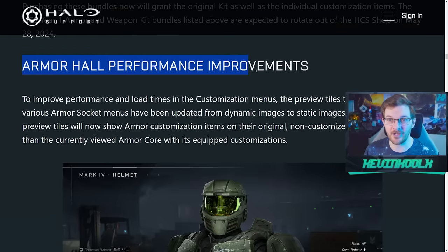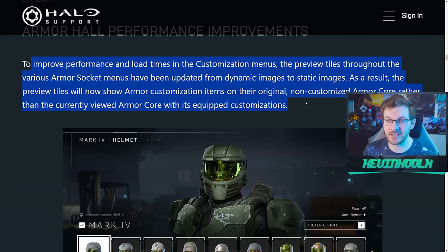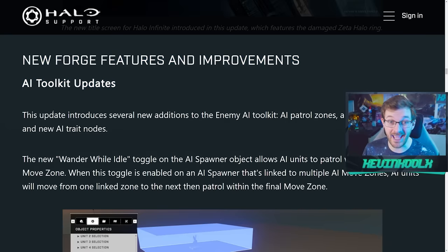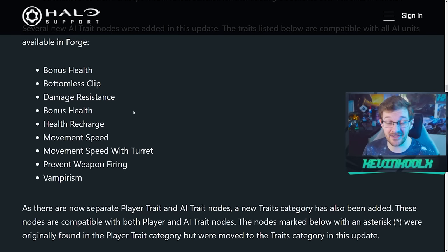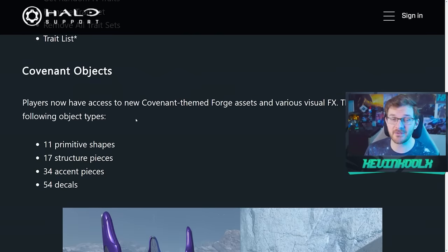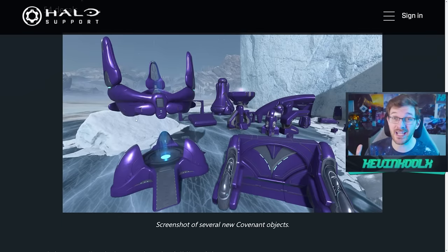A big quality of life improvement is the armor hall and performance improvements — if you've been trying to customize your Spartan it could be quite laggy, but things should run much smoother now. The new background is peak Halo art and looks amazing. There are tons of new Forge updates with new AI toolkits — around 116 new items added — on top of the new Covenant palette. This is fantastic because 343 is focusing heavily on the Forge side of things moving into 2024 and potentially 2025.